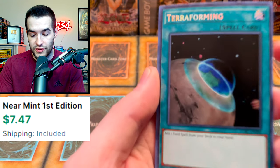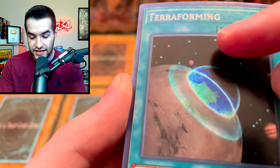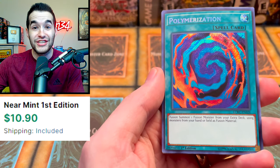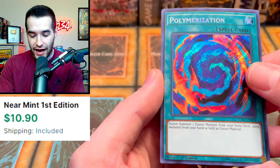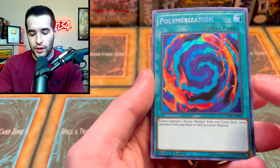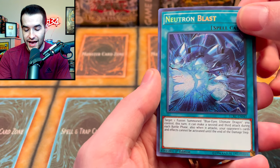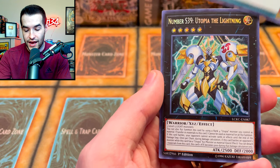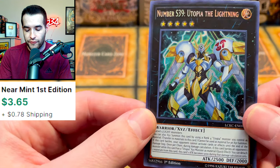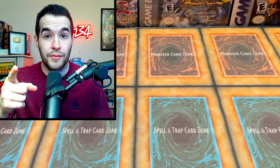Terraforming — that's a nice secret rare as well. Polymerization, this is a big one — this was $15 when we pulled it before, though it may have been reprinted in the GX Speed Duel boxes. Neutron Blast. And Number S39 Utopia the Lightning — this was probably worth money before, I think it got reprinted in Battles of Legend Armageddon. That was a pretty solid Legendary Collection; we didn't pull Ash Blossom or anything crazy. Now it's time for 5Ds.